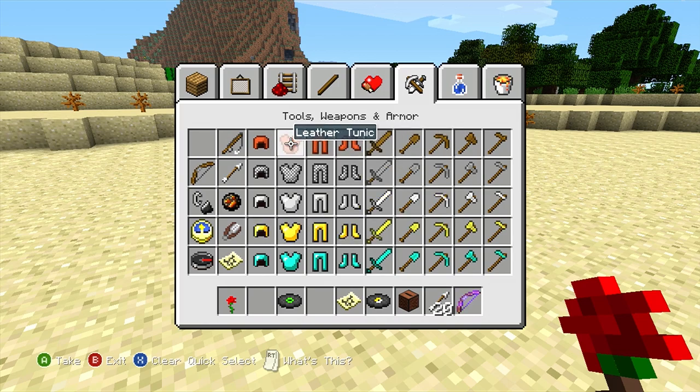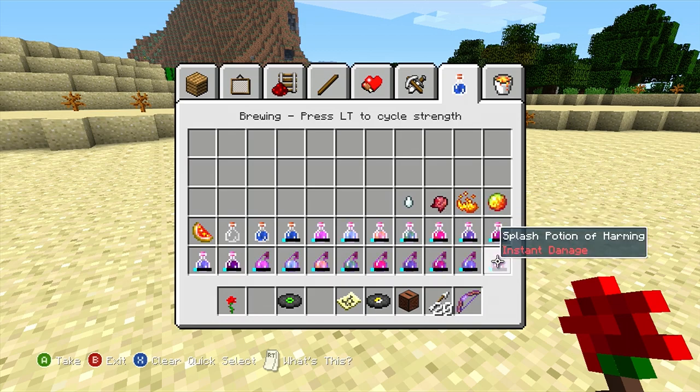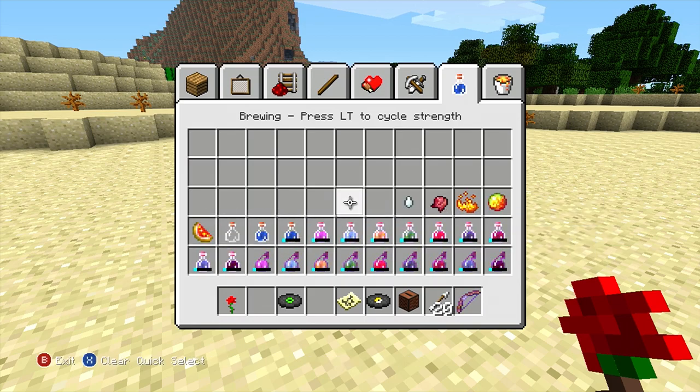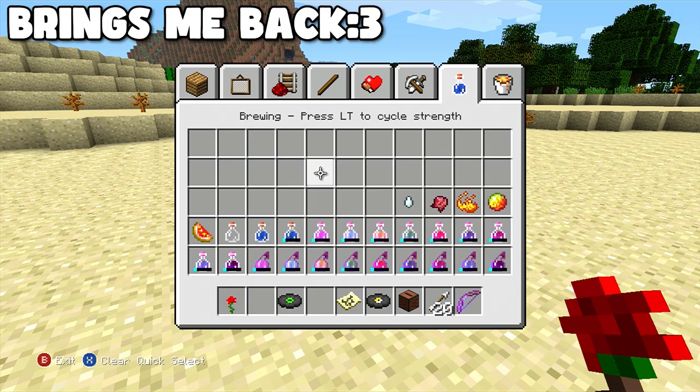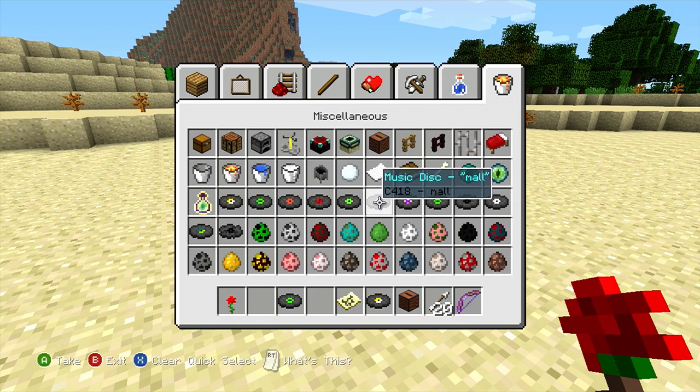The leather texture — that is insane, it brings me back. Everything has had a texture update. The leather difference is drastic — like Jurassic Park drastic — since this version of Minecraft. Look at all these potions: this is the only potions we had, that's it. No lingering potions, no nothing. That's awesome. In the miscellaneous section there's not a lot of spawn eggs, not a lot of music discs.